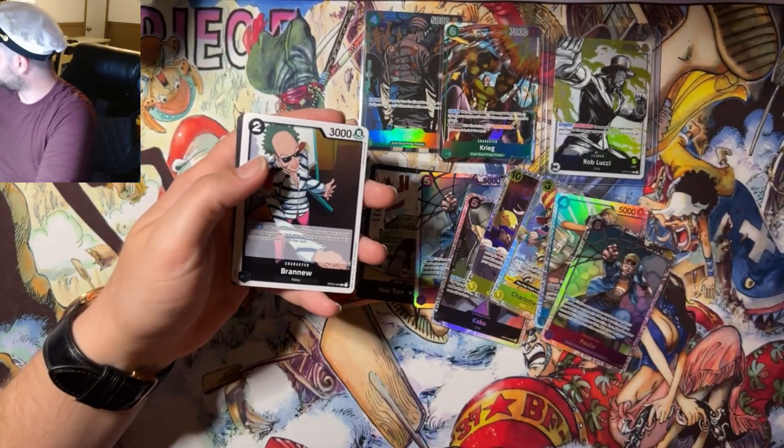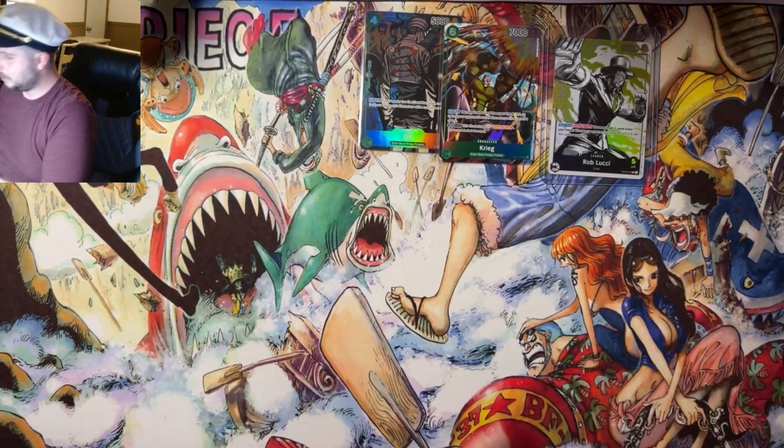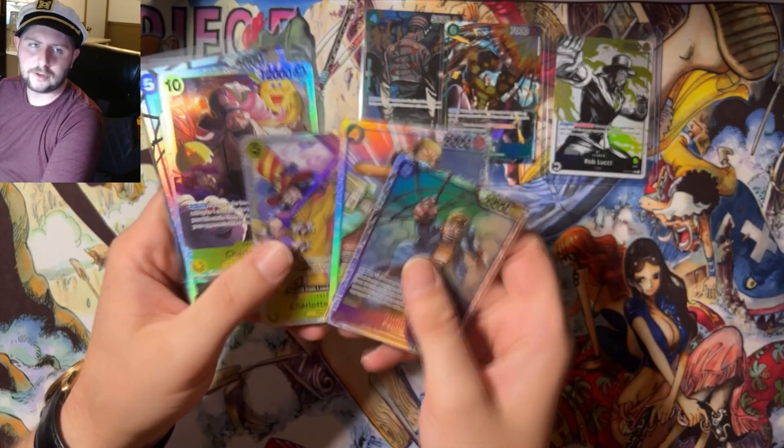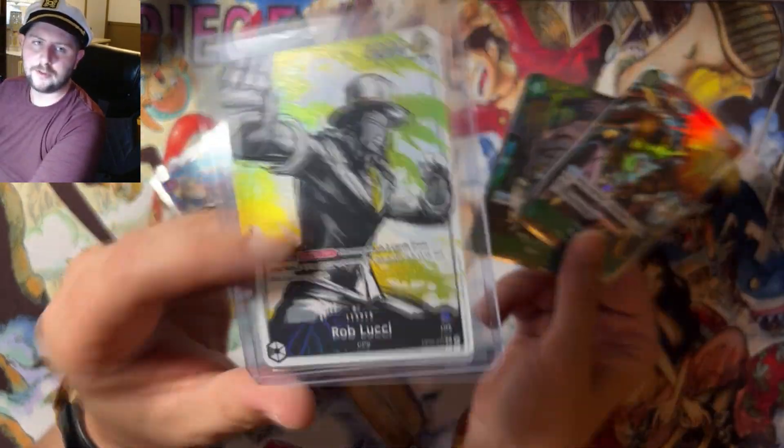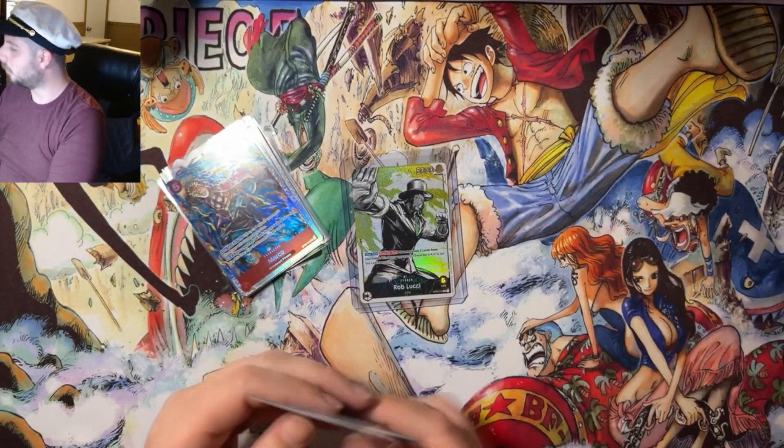We're gonna end it on a leader pack — nothing crazy there. SRs: Poly, Usopp, Paris Sparrow, and Marco. At least we had a Marco in the box — you don't always see one of those. And obviously Krieg again, and the Luchi leader — the star of the show. Thank you Mr. Luciano for showing up.